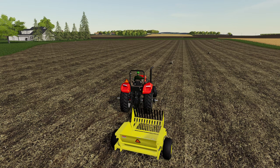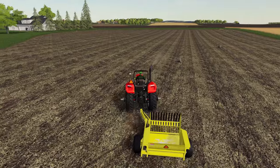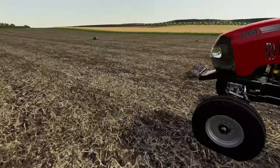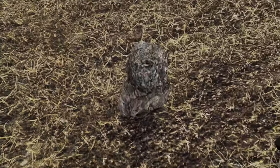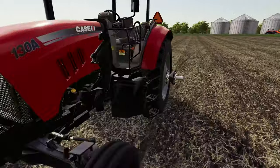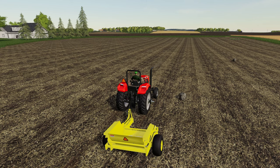The Rocky Fields mod, for those that don't know, will cause rocks of varying sizes to pop up in your fields as you do tillage. If we come over here you can see these are physical rocks that you can pick up and move around. However, we're not going to want to pick all of these up by hand — we're going to want to use our handy rock picker.